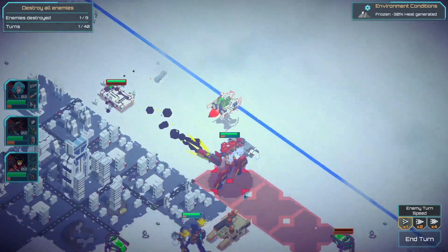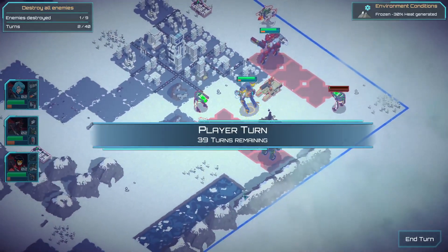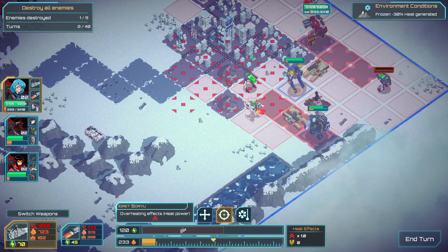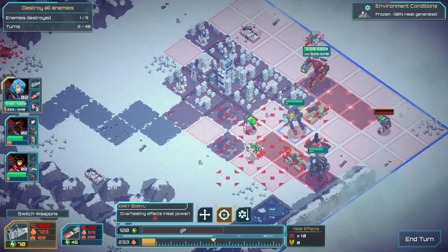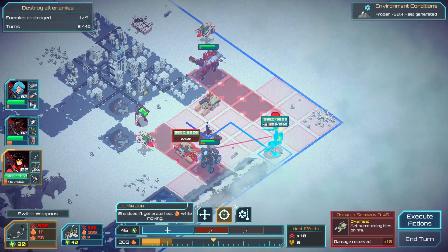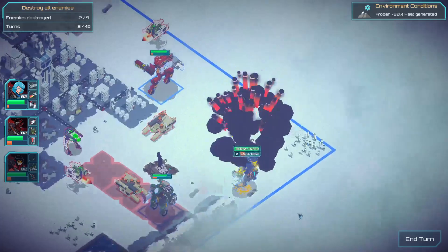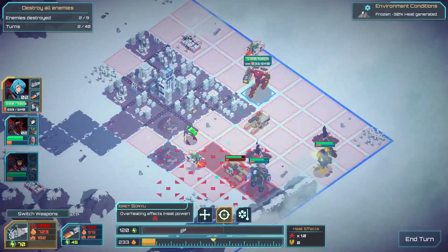I do like the fact they have different terrains - right now I've only seen arid or frozen, but it does mean they're going to try more styles in the future. If I hit the city I'm going to do a lot of damage - they don't want me to blow up the city, which is weird because that seems like a thing I should be doing. If I blow up the city I'm going to lose money.